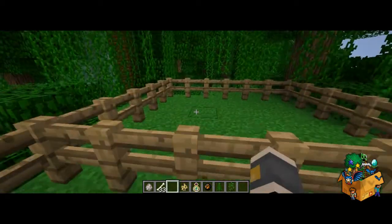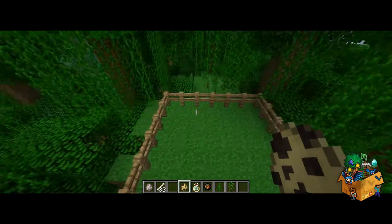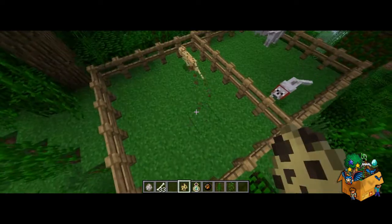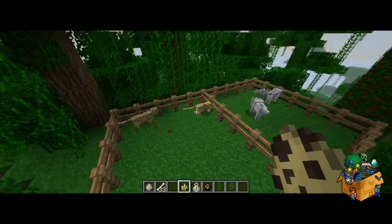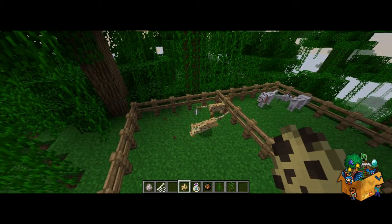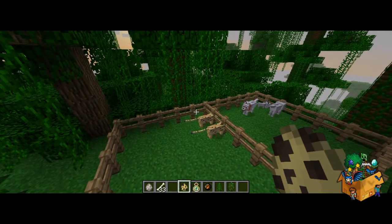Let's go on to ocelots next. These are quite timid creatures, or mobs — they'll tend to run away if you look at them or they spot you. Quite crazy, quite fast, but they remind me of cheetahs a little bit, what with the skin and everything. But they're wild cats, and they are tameable, which we'll figure out at some point — I'll probably upload that in a new video. But that's the ocelots.